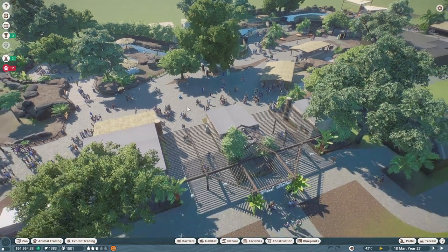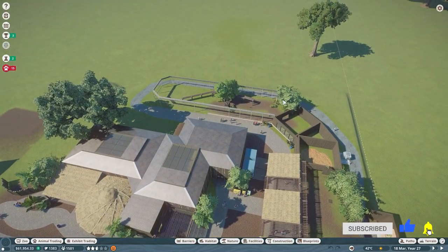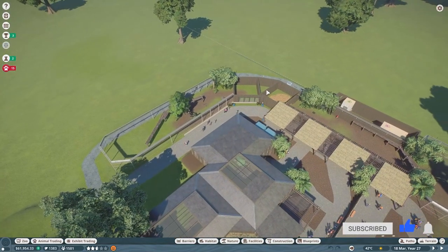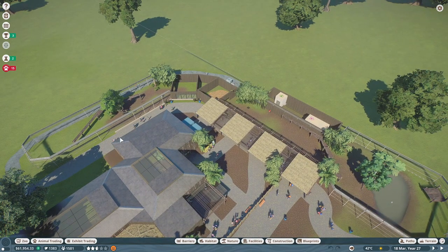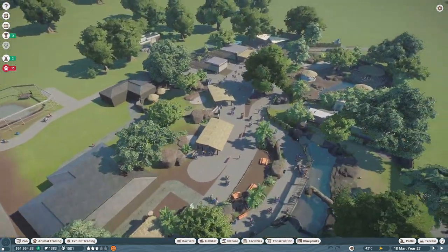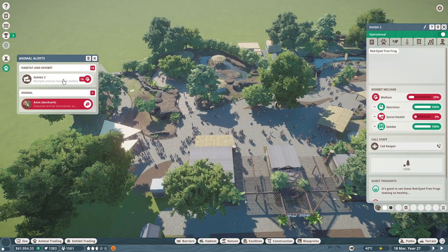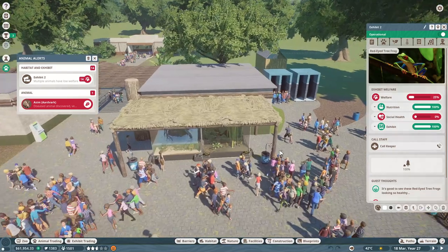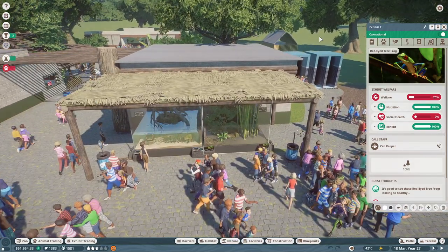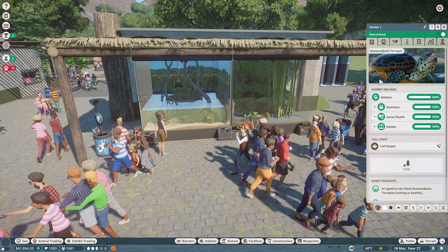After tackling the issues, we'll probably jump into a time lapse. We added some clouded leopards last time but their habitat really needs some love. We want to focus on this whole area for the clouded leopards and jaguars. But first, let's see what's going on — multiple animals with low welfare. I'm guessing it's a lot of our exhibit animals, so let's start by checking on them.